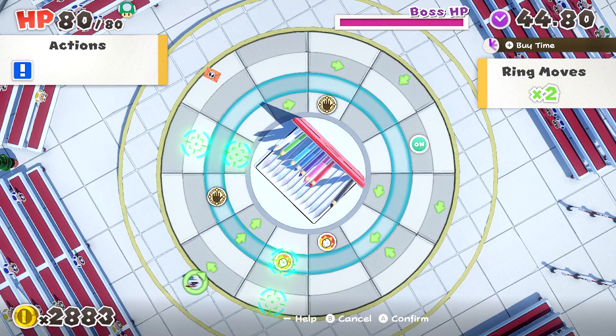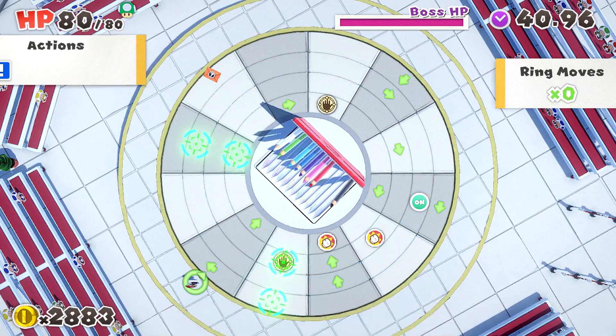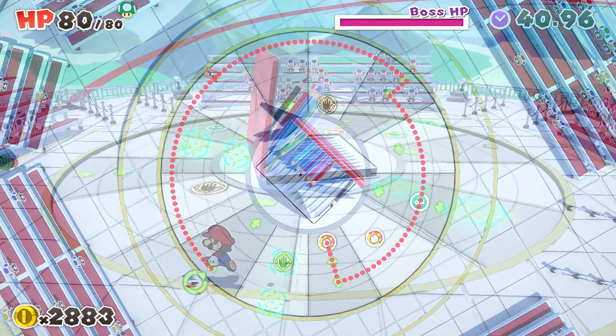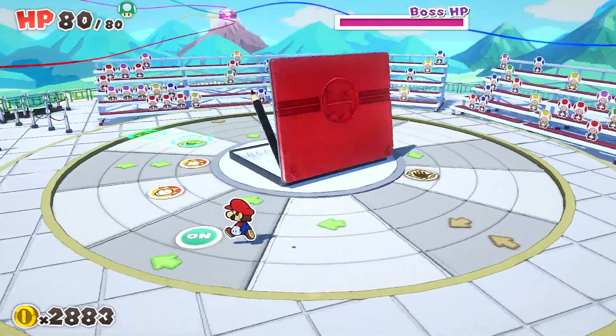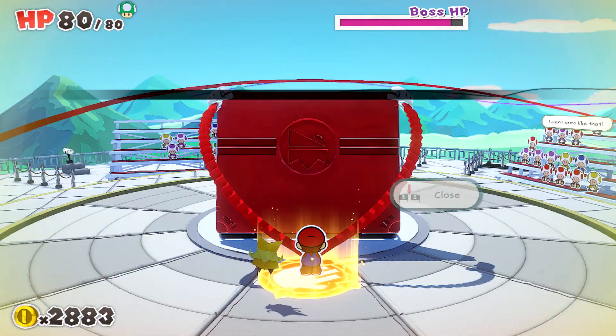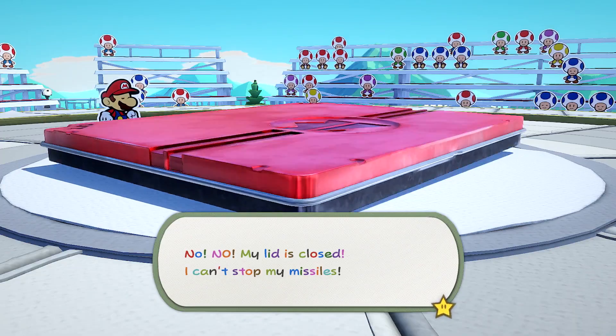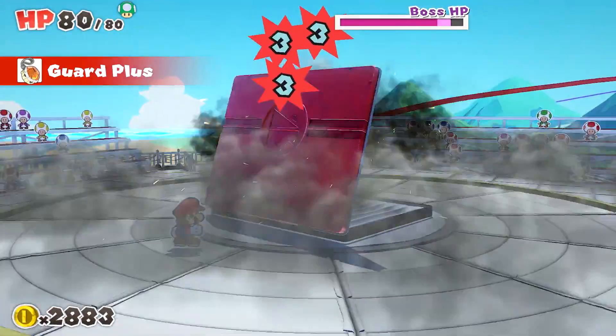Unlike regular battles, in boss battles you'll spin and slide the ring grid and build a path for Mario to reach his destination. Guide Mario along a route that will let him deliver a blistering attack. Locate your adversary's weak point, and tear them to shreds.